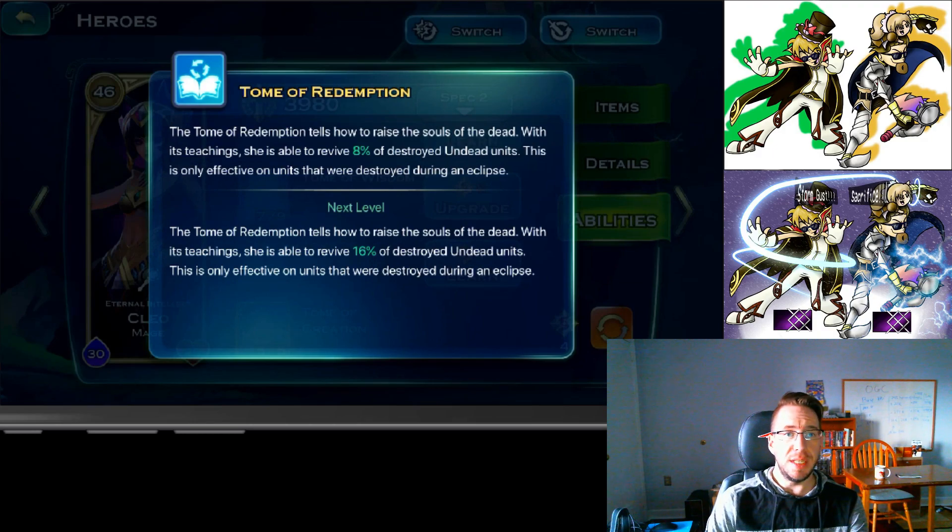Tomb of Redemption is specifically for Lich players. After the battle, any undead troops that die during the Book of Eclipse eclipse have a chance of being resurrected — they won't be permanent losses. It's a good skill with a niche use, but only if you're playing undead Lich.